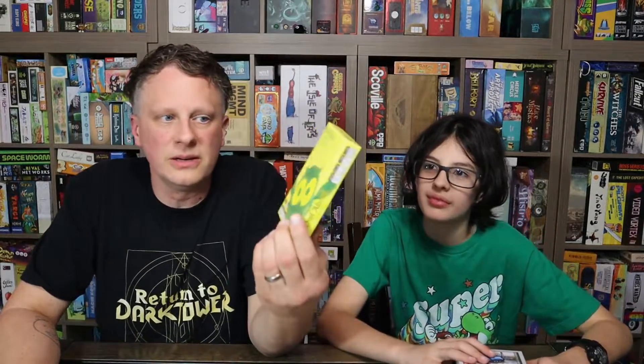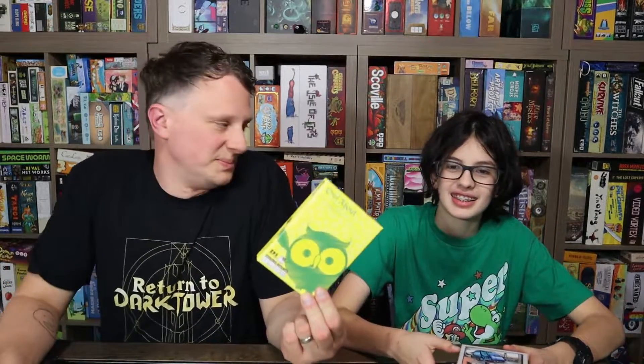The last one I picked was this thin little box, which is Owl About — he really didn't have much space left in his hand. This is a trick-taking game that probably no one's ever played, where you're playing owls but you don't want to win the trick — you want to come in second. The owls are lazy, so they don't want to be the new leader of the owl tribe. You want to be respectable but not the one in charge doing the work. There are some owl powers, and it's an interesting trick-taking game.